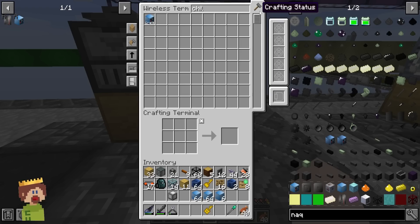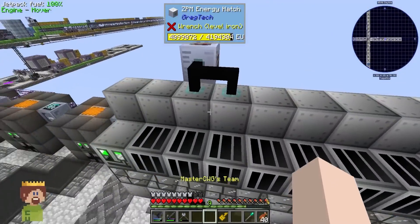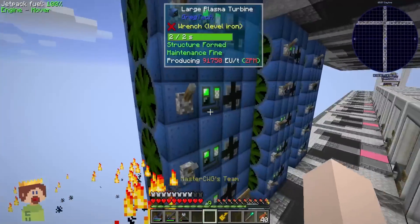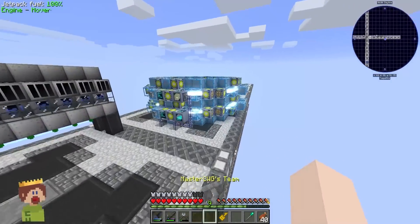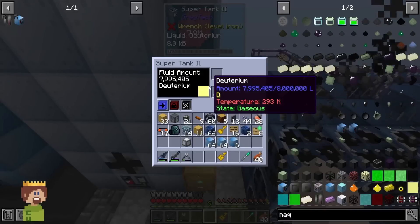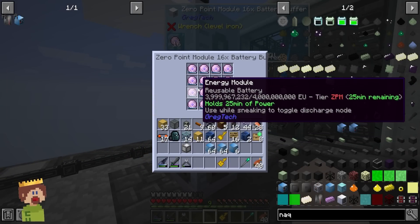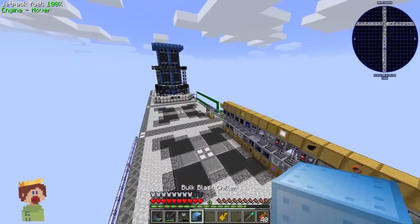Let's hit that start button. I even overclocked our assembly line with two ZPM hatches so it's running at ultimate voltage. If you're wondering how we have all this power to spare - we have 15 plasma turbines now. We're finally fully saturating our fusion reactor. We're running plenty of tritium and deuterium, 15 plasma turbines going into a 16 battery buffer with 16 ZPM orbs, and we're keeping up on power just fine even with all these UV machines running. Look at that - the bulk blast chiller is already done, achievement get!